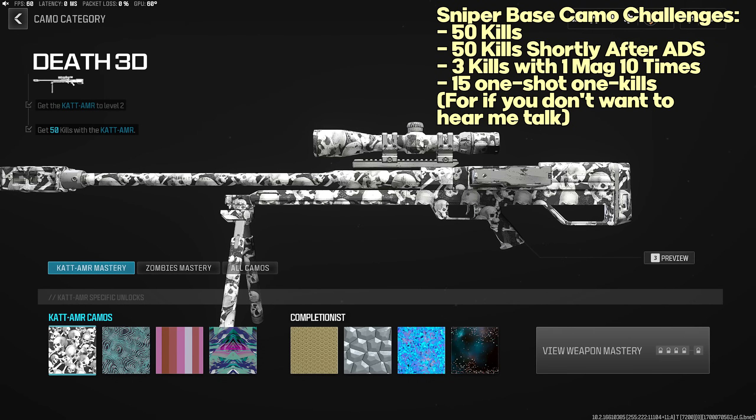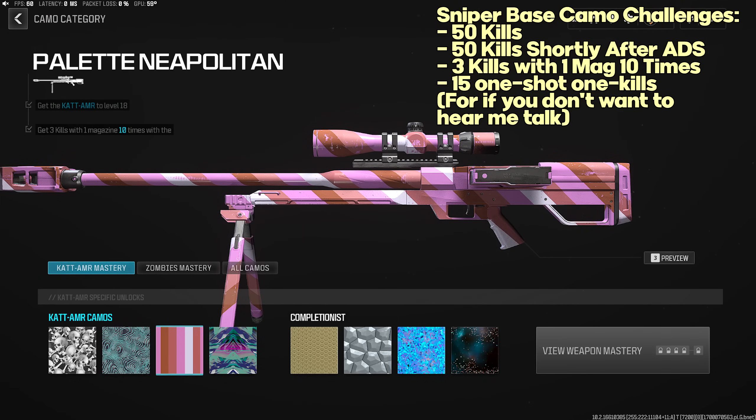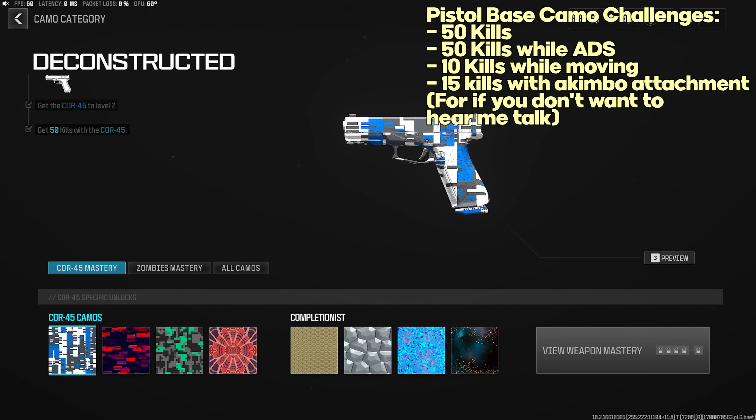Sniper Rifle base camo challenges: 50 normal kills, 50 kills shortly after ADS (basically quickscoping), three kills with one magazine 10 times, and 15 one-shot kills. For the one-mag challenge, make sure you're fully loaded, get the three kills, then reload — don't Y-Y your weapon or pick up another gun, as that can mess up the challenge.